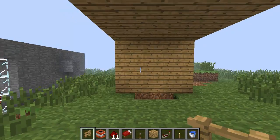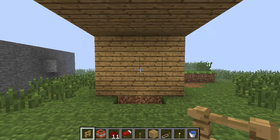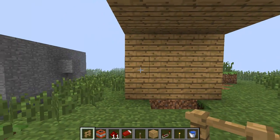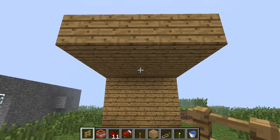Hey everybody, what's up — the Art of Minecraft. Today's episode I'm going to show you how to make a hidden TNT bed trap, or a guillotine. It's quite useful for someone who's sleeping in your bed and you just want to kill them. So I'll go ahead — this is just simulating a wooden room; I haven't built all the walls but that's what it's supposed to look like.